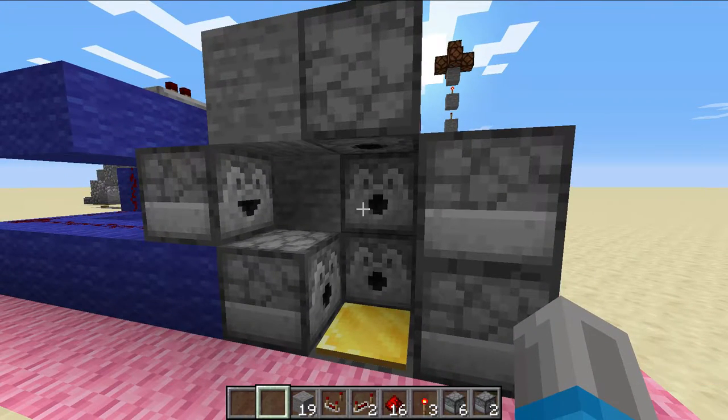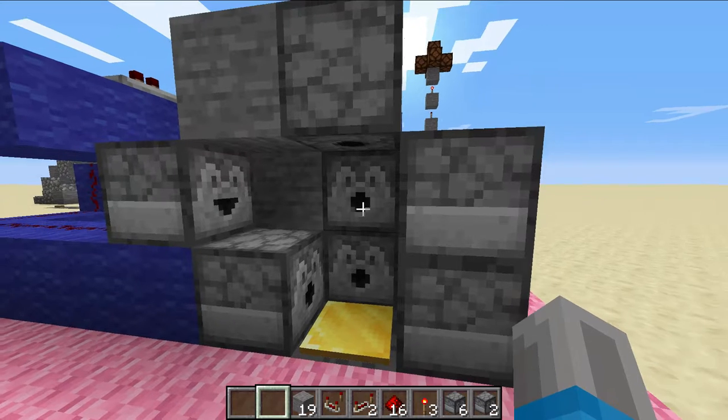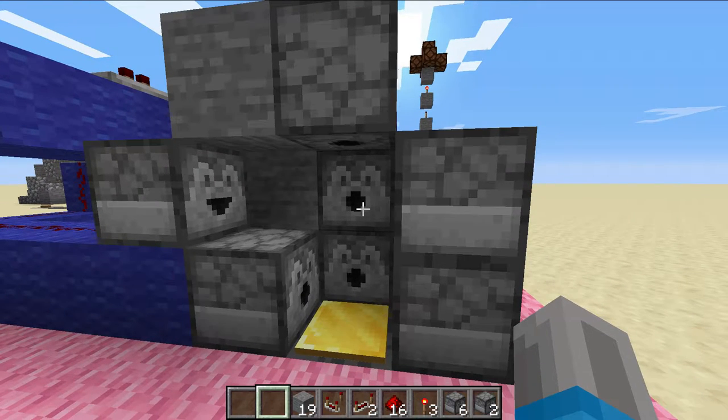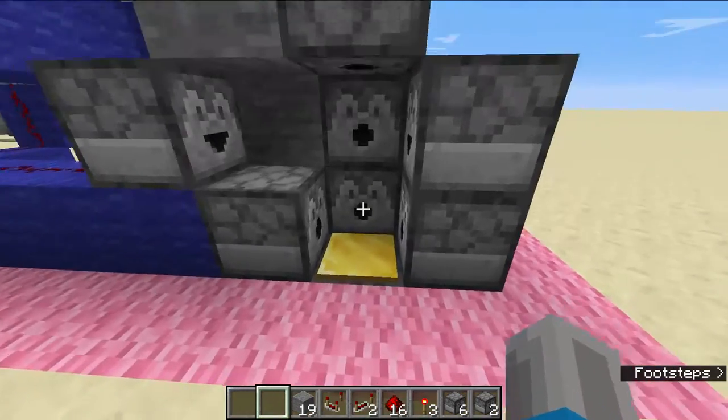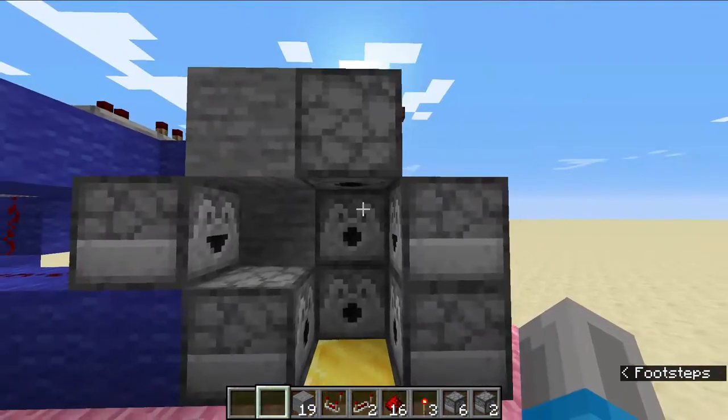So, what it's meant to do is, if you're in a multiplayer server — in any kind of server where you can actually build a base and stuff, and there's free PvP, and you notice you're getting attacked — then you just jump in this thing, stand on the pressure plate, and boom, you're ready.